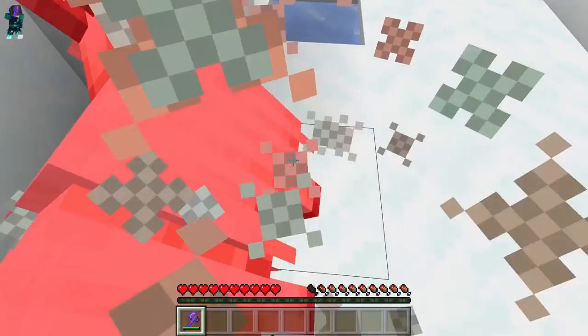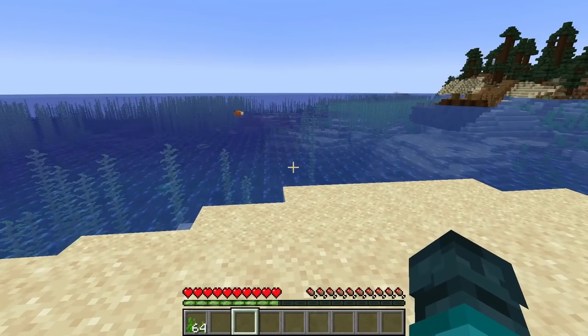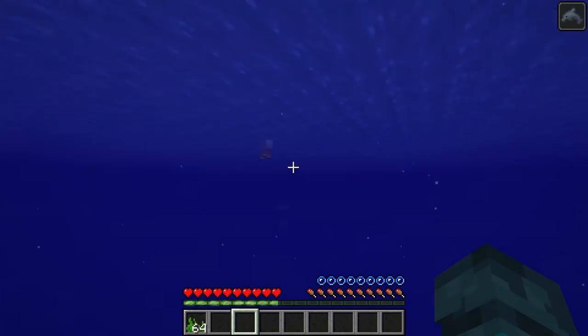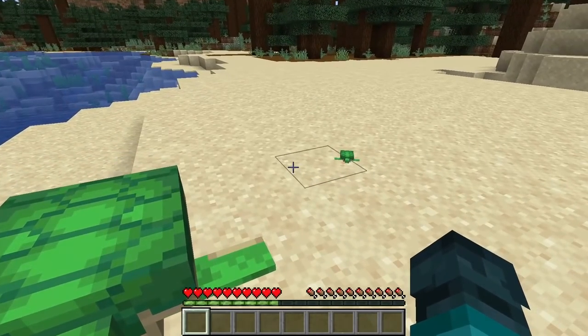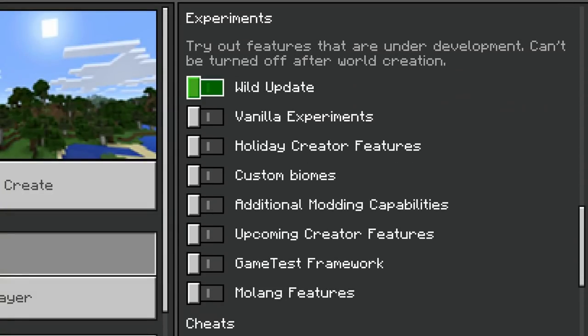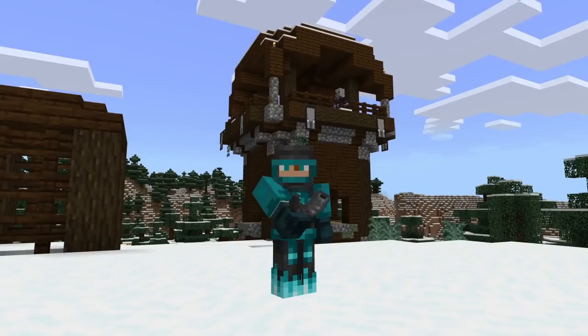Goats are also planned to drop their horns, but not on death. Instead, they'll need to be baited into ramming a block. This continues the trend of mobs being useful while alive — foxes having trust mechanics, dolphin's grace, turtles shedding scutes when they grow up. These all result in more interesting interactions. Goat horns haven't been officially implemented yet, only being in the experimental features in Bedrock Edition, but currently they can be blown to make a pillager raid sound.